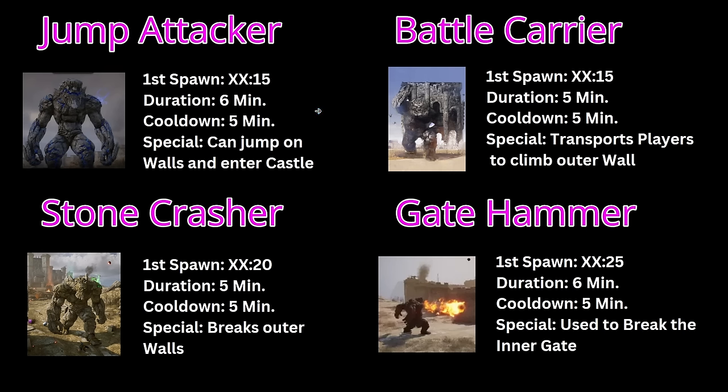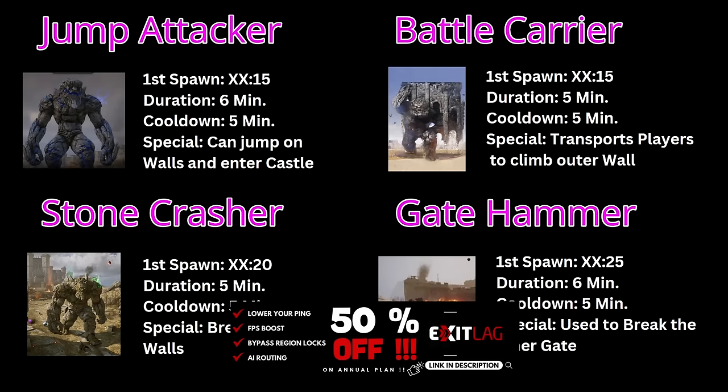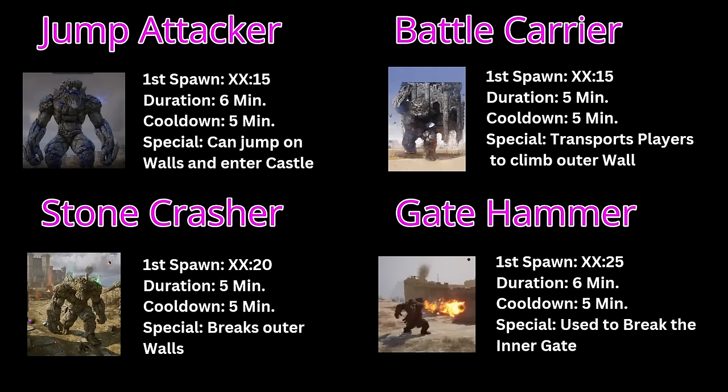The Jump Attacker can jump on walls and therefore enter the castle. The Stone Crusher, available from rune number three, spawns five minutes later and specializes in breaking the outer walls. At siege rune number two you will find the Battle Carrier right away — similar to Lord of the Rings movies, it can bring troops on top of it to the wall so you can activate the levers early to bypass the gate. Ten minutes later at that same rune you can also get the Gate Hammer, specifically designed to destroy the inner gate of the castle and grant access to the throne room.